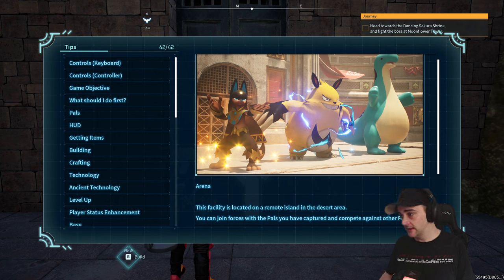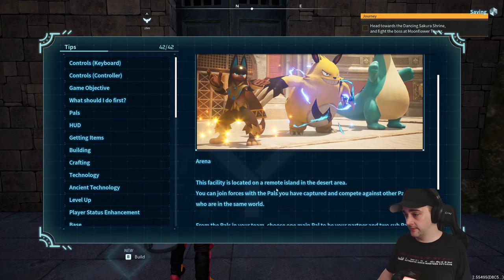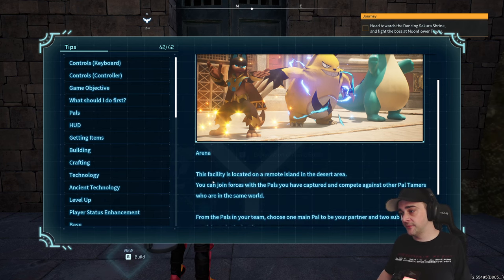So, I just came to the arena, and I found this tip in the help guide. It says: Arena — this facility is located on a remote island in the desert area. You can join forces with pals you have captured and compete against other pal tamers who are in the same world.